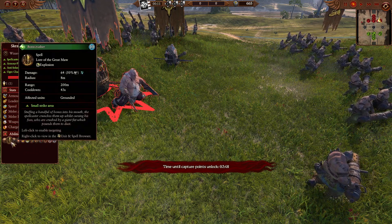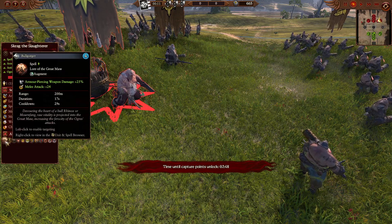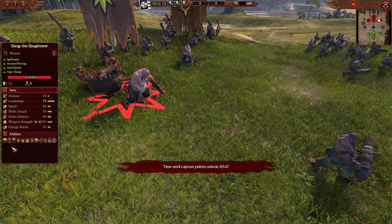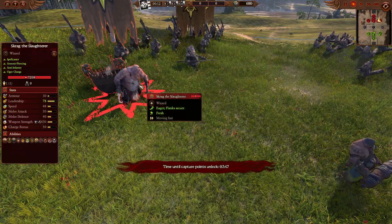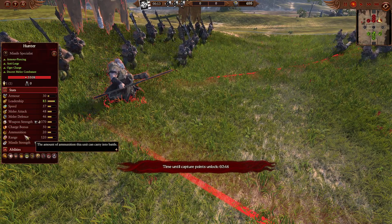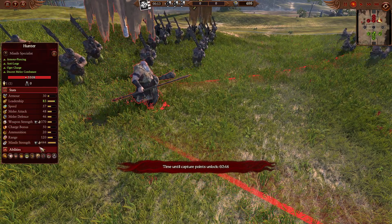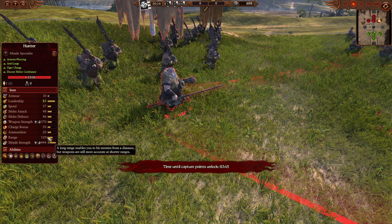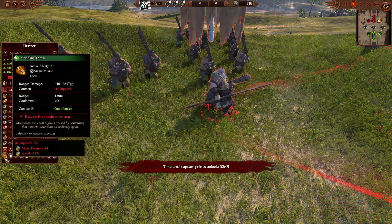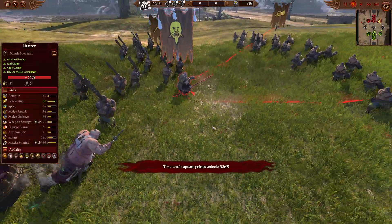We're also going to have the Maw, the Bone Crusher, and the Ball Gorgia. So with the triple ability, we're not going to have the extra ingredients, nor are we going to have any healing from Scrag. We are going to be having the Hunter as the hero on the side — good anti-large and armour piercing missiles. You can throw those big javelins at 120 range. He's going to be having the abilities of Bangstick, as well as the Crippling Throw, which can be rather devastating.